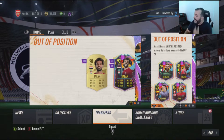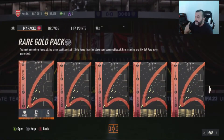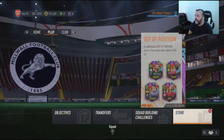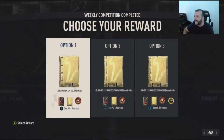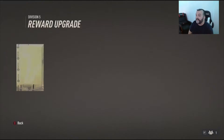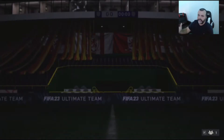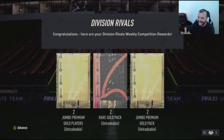Right guys, ladies, whoever is watching — here we go! We already have 15 packs in the store: 15 packs, 12 rares. Most of these packs are 80-plus rare gold packs. Let's also see what I get for my rival rewards. I usually go untradeable always, just to get a bunch of players — I'm not interested in coins. Let's see the options and go with the out of position player pack.